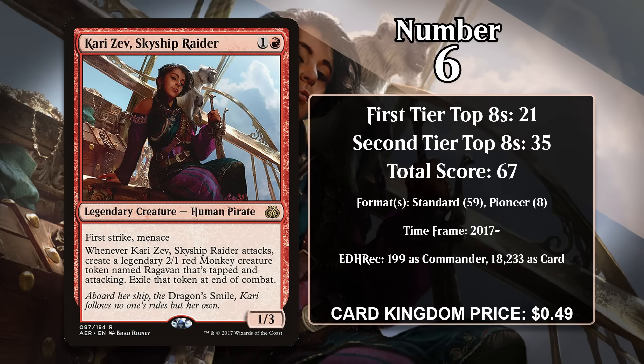At number 6, it's Kari Zev, Skyship Raider. This 1/3 costs 1 generic and a red, and it comes with First Strike and Menace. Whenever it attacks, you make a 2/1 Raghavan token that is tapped and attacking, and that token gets exiled at the end of combat. While the 1/3 stat line usually isn't especially aggressive, it is in the case of Kari Zev. Menace and First Strike is a nasty combination — it reduces the options your opponent has for effectively blocking, since First Strike can kill one blocker before damage resolves. Kari Zev also brings her monkey token along every time she attacks, meaning she can do huge amounts of damage early, especially with removal to clear blockers. She was played in Standard Red Deck Wins and has gained some points in Pioneer's version of Red Deck Wins as well. However, she has slowed down significantly since rotating out of Standard, and she's likely to slip down the list in the future.